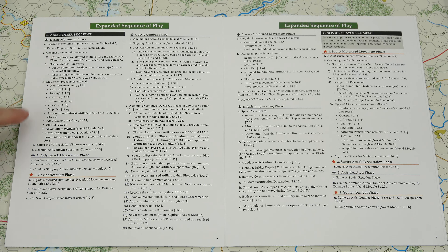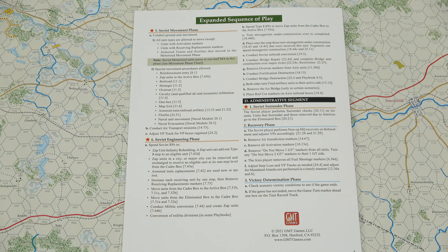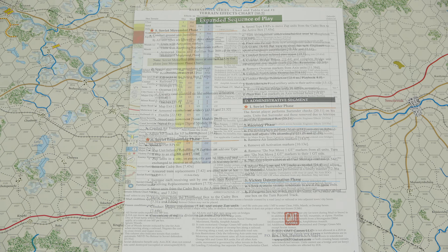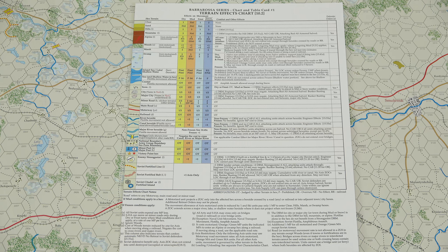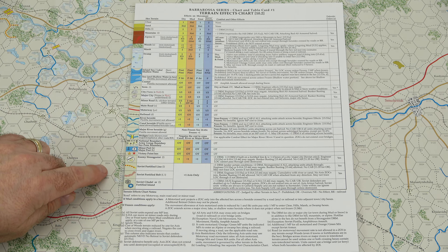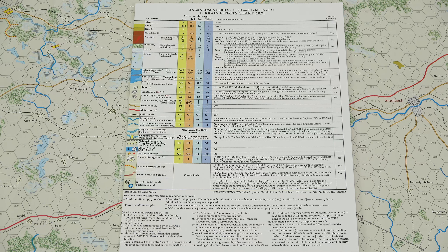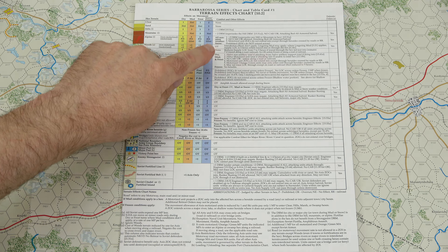Then we have the same for the Soviet player. Next we have Soviet Setup Card 3, which is your Special Reinforcement Pool Groups. On the back we have the Setup for Scenario 5, Guderian Drives South. On the next sheet we have Scenario Card 1, which is for the Battle of Borisov — this is a learning scenario and you can see the counter density is very low. On the back we have the Axis Super Heavy Artillery Effects Table and its associated DRMs.